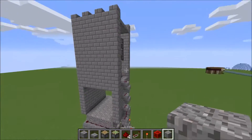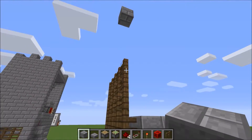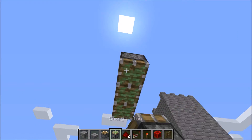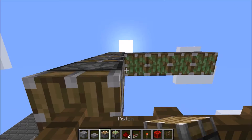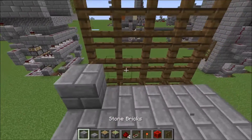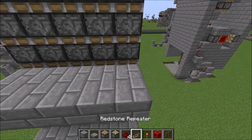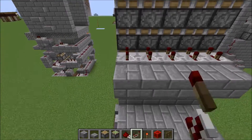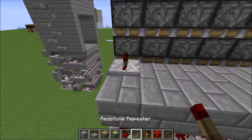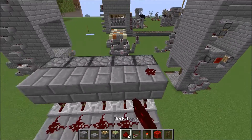Let's move on to the second part. You're going to go up four blocks and have your five-tall gate, then go up four more blocks where you'll have a row of sticky pistons and three rows of normal pistons. Then you'll have a row of redstone running over here, a row of repeaters on three, another row of redstone, do the same up here but with the repeaters on two, and then another row of just redstone.